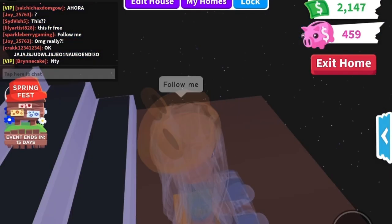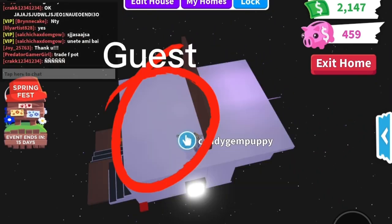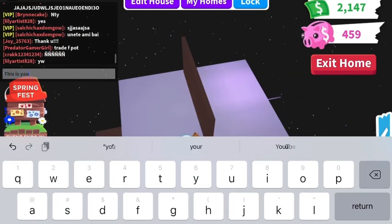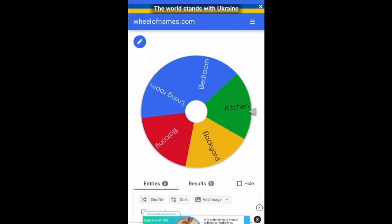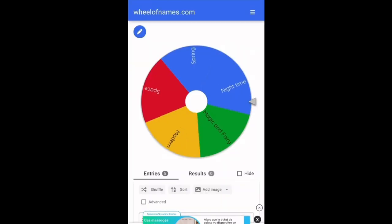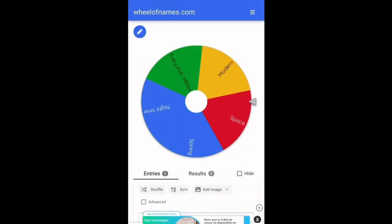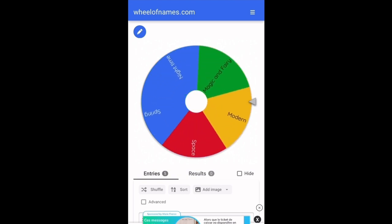Luckily, they were talking to me and I built this secret entrance, so we did have room to build. We're just going to have one side of the roof to build on. Let's see what the first theme is going to be — we'll spin the wheel. We're going to have 15 minutes to build this one, and at the last round we're going to have five minutes. There's going to be three rounds.